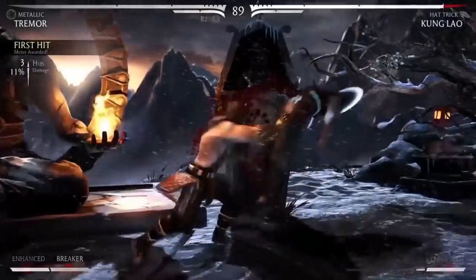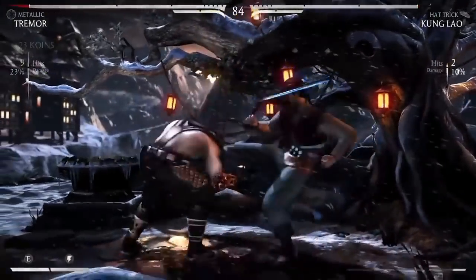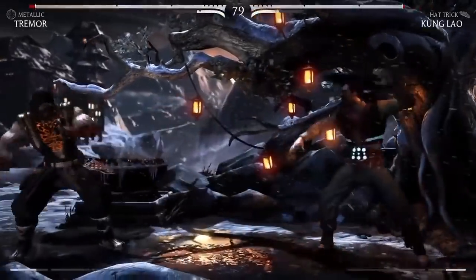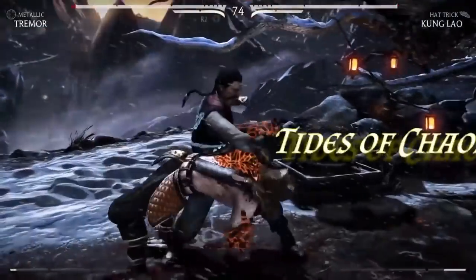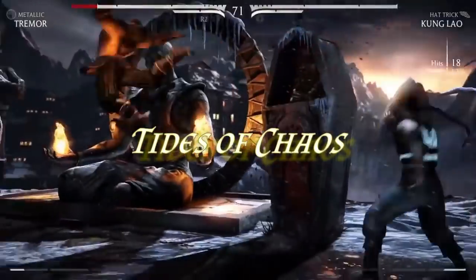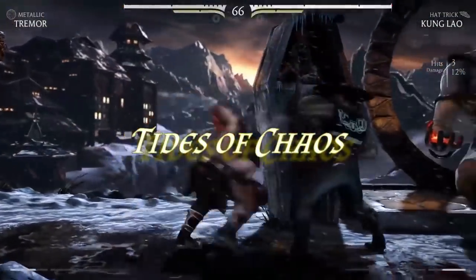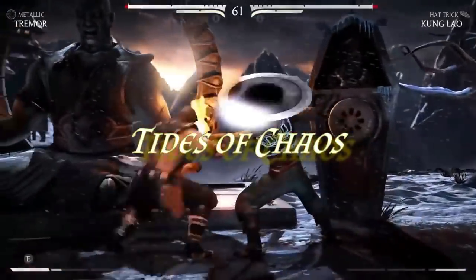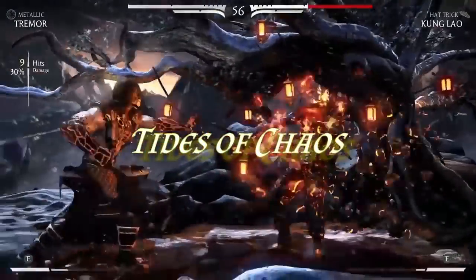Metallic is one of those curious variations with a stance change, letting you switch between Gold Skin and Lava Skin. Gold Skin doesn't vary much from baseline, but the key difference is Tremor's projectiles — high-arcing and low-bouncing, making them very difficult to avoid. Tides of Chaos gives you the advantage you need to make these attacks connect. When you're playing the spacing game, getting advantage can be difficult, so this is the best time to use Tides of Chaos when going for the ranged approach.